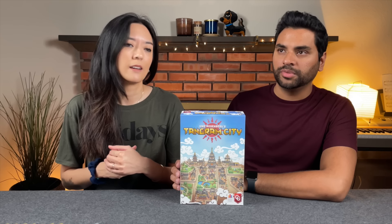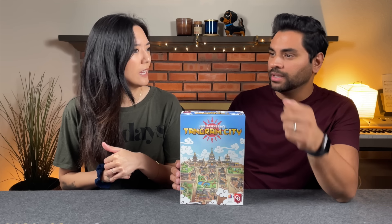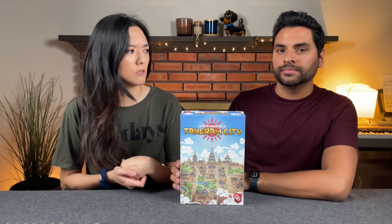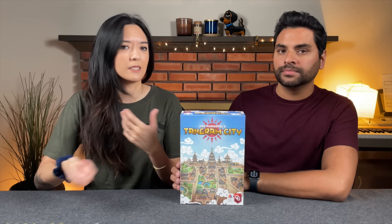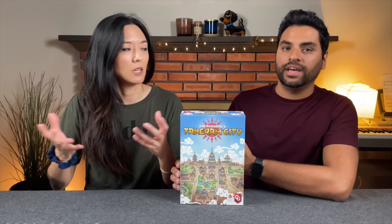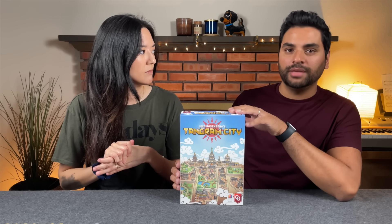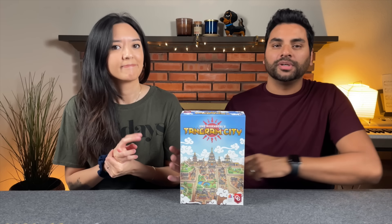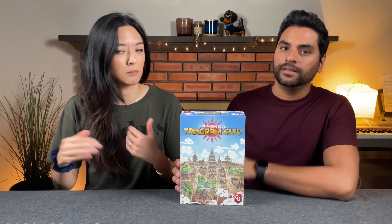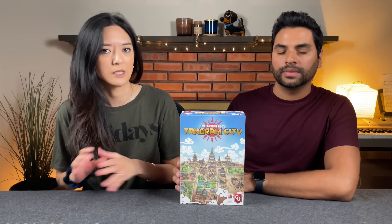Cards are revealed one at a time and all players simultaneously place that specific tile in their city—similar to Flippin' Right, My City, or Karuba. You could technically discard a tile, but it's in your best interest early on to fill your board as much as possible. When placing a tile, you choose which side to use, and that's very important for scoring.